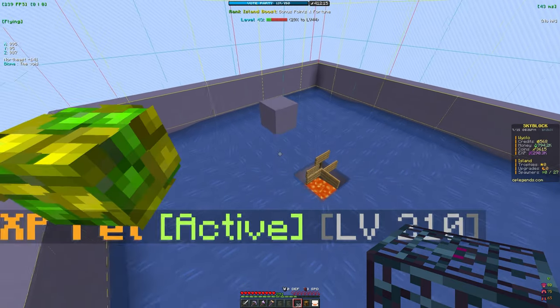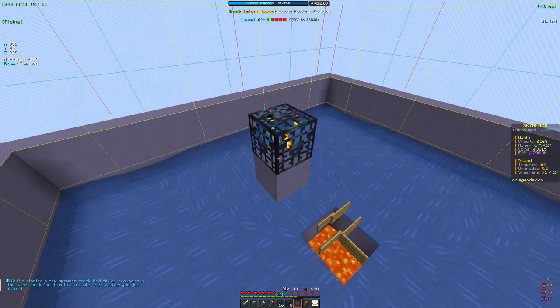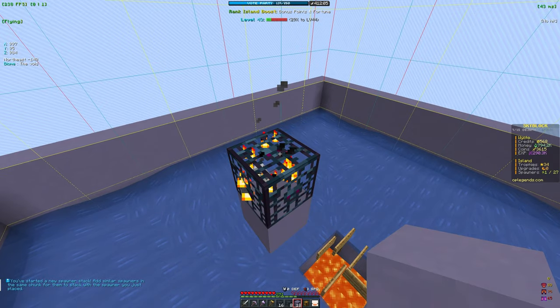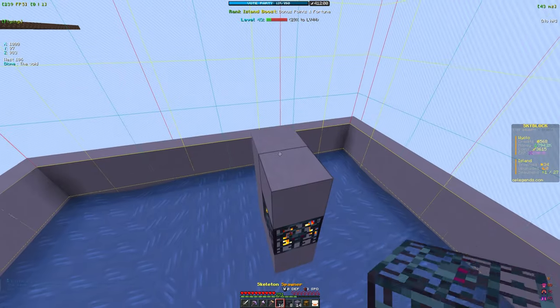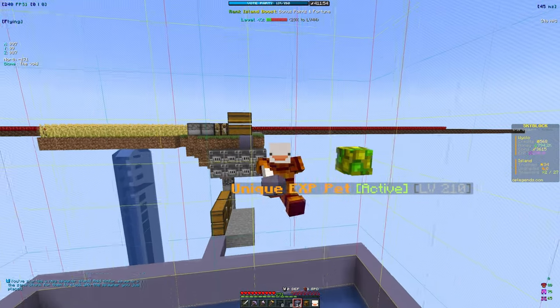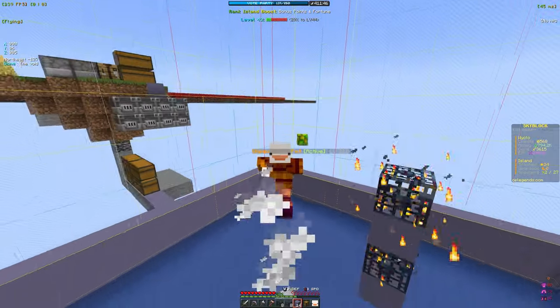When we try to place the skeleton spawners it says we can't because the max stack size is eight. We can upgrade it in island upgrades, but we currently don't have any mob coins so we'll have to open some crates to get those. With eight spawners placed, we can place a block above and stack more spawners on top.